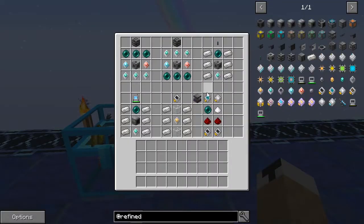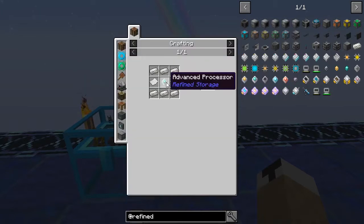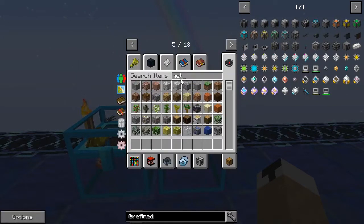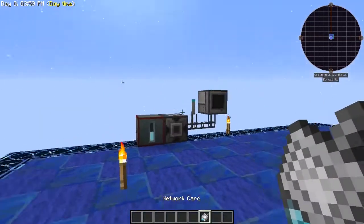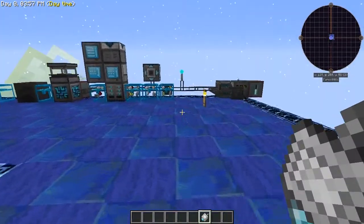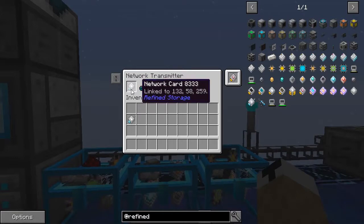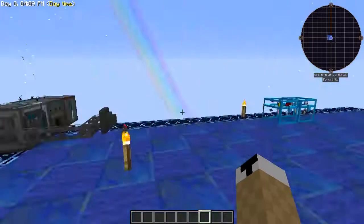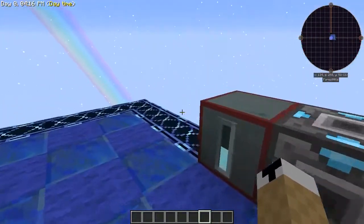However, in order to make it work, you do need a network card. The network card requires one advanced processor, two filters, two papers, and six quartz enriched iron. Once you have your network card, you right-click it on your receiver. Then come over to your transmitter — you can see it says linked and it tells you it's 16 blocks away. When your receiver lights up, it means it is now communicating.